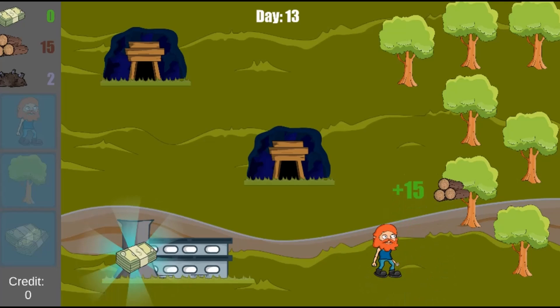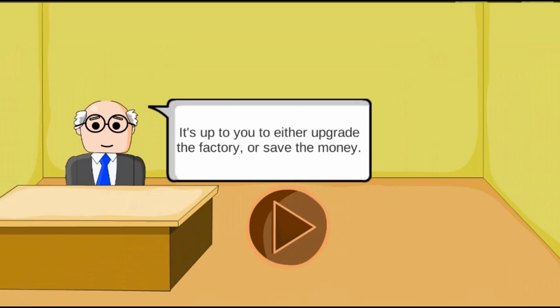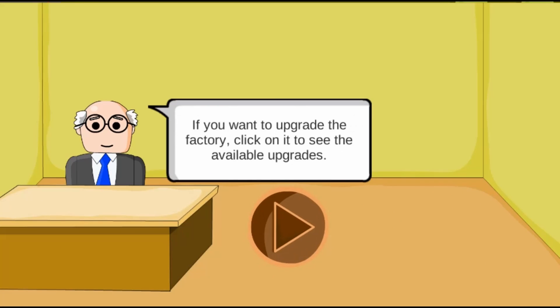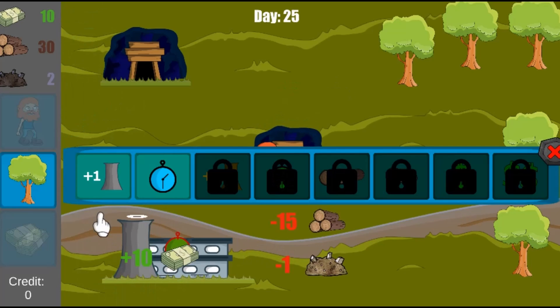You are hired to help the director of the Farm Hero Factory. Help run the factory and make as much money as you can. You will hire workers, upgrade the factory, and purchase trees with the money you earn.